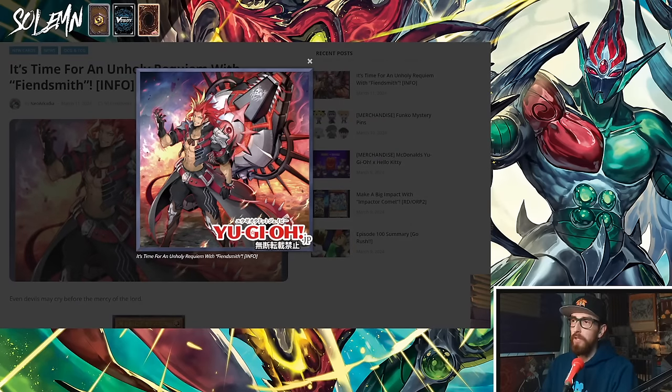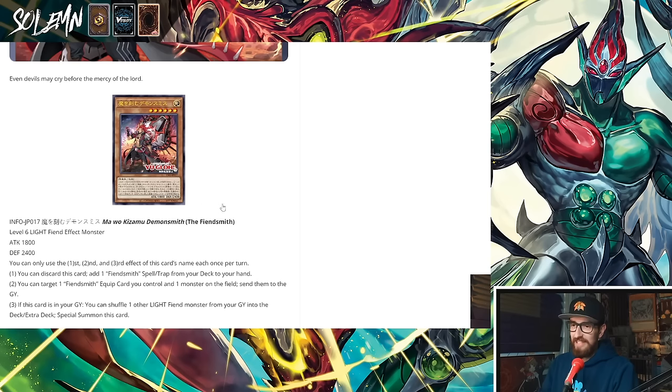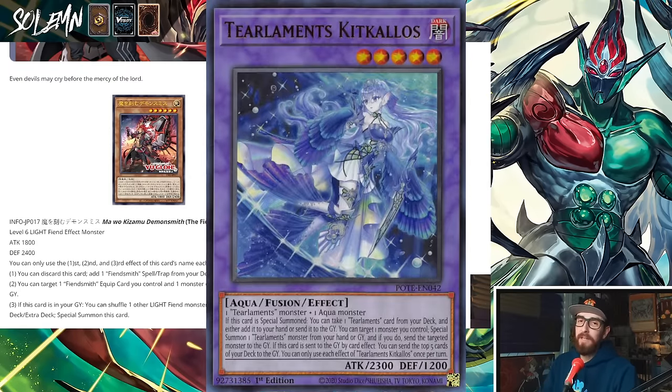Very cool art right here. Always nice when the art matches everything. This card is a level 6 Light Fiend. You can only use the first, second, and third effect of this card's name each once per turn. In modern Yu-Gi-Oh, if a card has three effects it's probably gonna be pretty good — it has lots of little things it can do and lots of options to synergize.